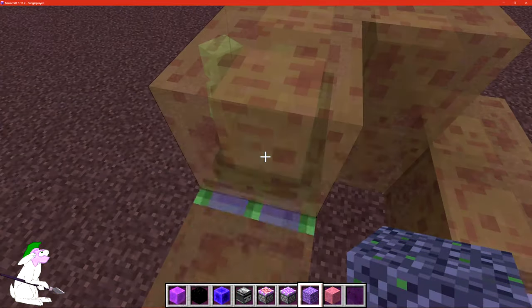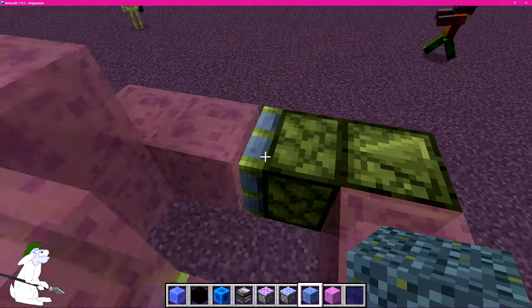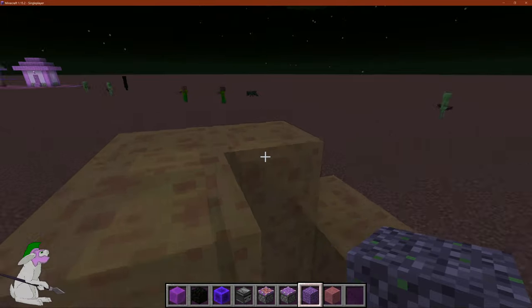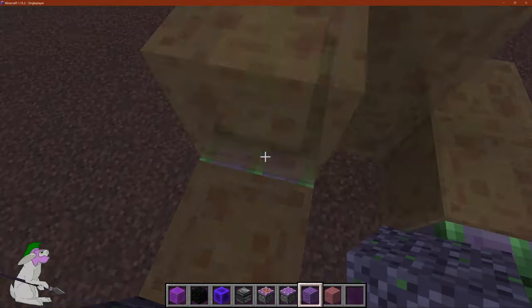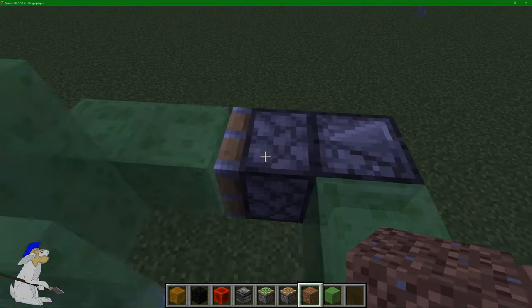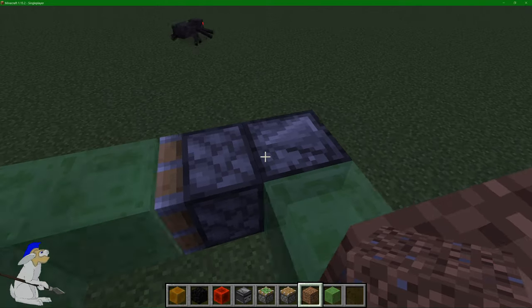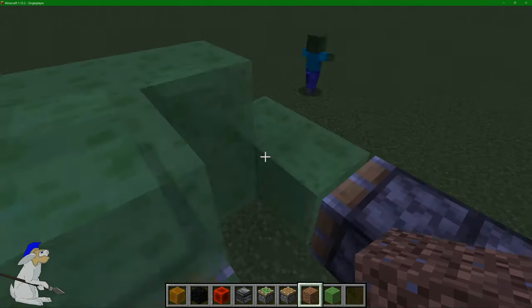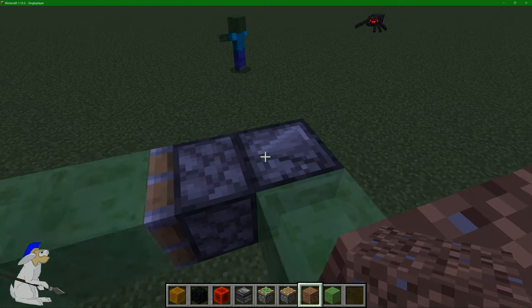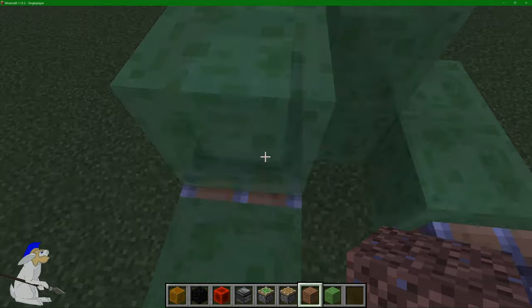So one of these pistons is a sticky piston, and one of these pistons is a regular piston. The regular piston pushes the front blocks forward and the sticky piston pulls us towards it. This works because you only really need one of these observation blocks, but I've actually got two observation blocks. What they do is when there's a state change in the block, they basically trigger this whole system.